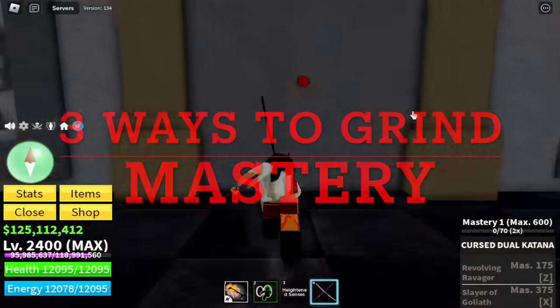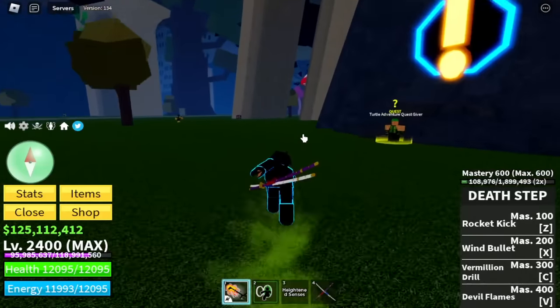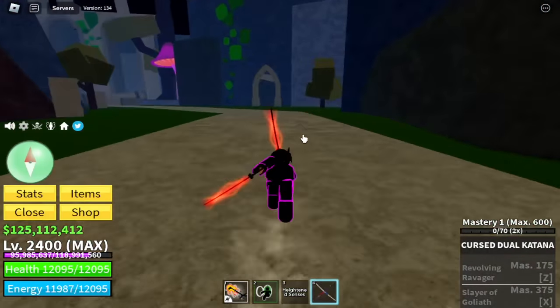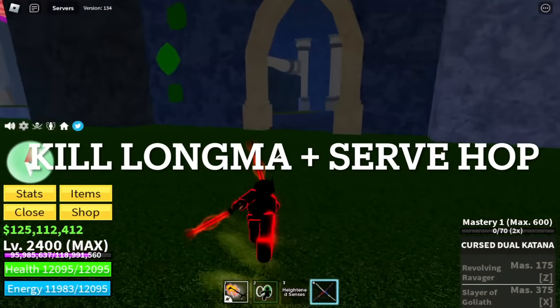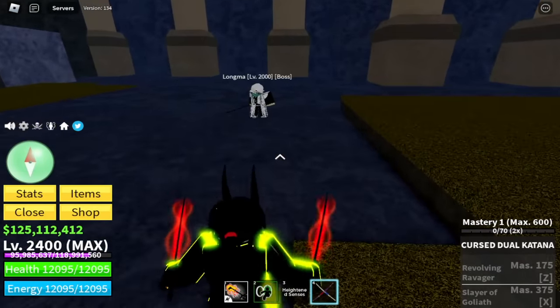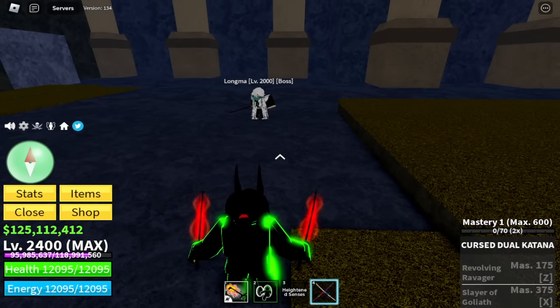The 3 best ways to grind masteries with a sword. First up, I call this the Longma Hop. From the name itself, you're gonna kill Longma and do server hop. Here are Longma's stats: HP 80k with a damage of 2000 per hit.